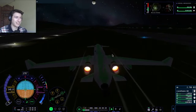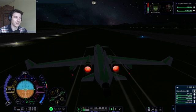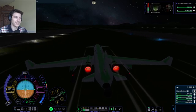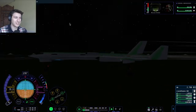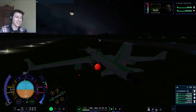Beautiful. Now we have to decelerate by slowly braking. The brakes are engaged. Oh my gosh, it actually worked! Look at that — we recovered our vehicle, we recovered our space plane! How do you feel, Neely? He looks just the same as he did when we took off. Let's go back to the vehicle assembly building.